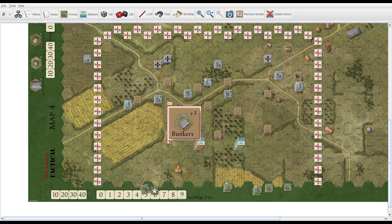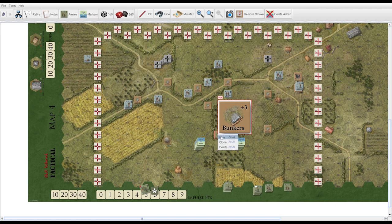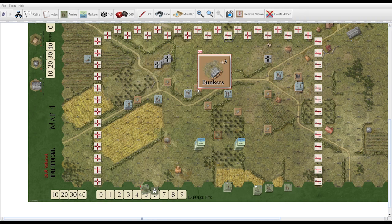They roll a D10 — it's an eight — so that didn't work. Then they try another location and roll a five — that location didn't work either. The German has at least a couple more they could try, so they try from this location back behind the hedgerow. They roll a two, so the sniper is located there.